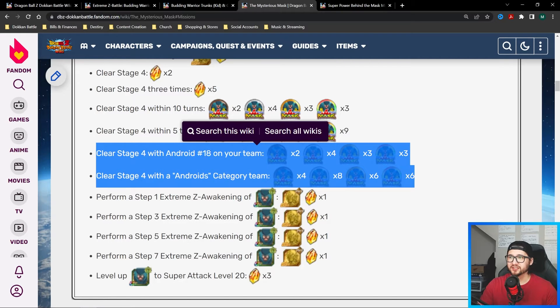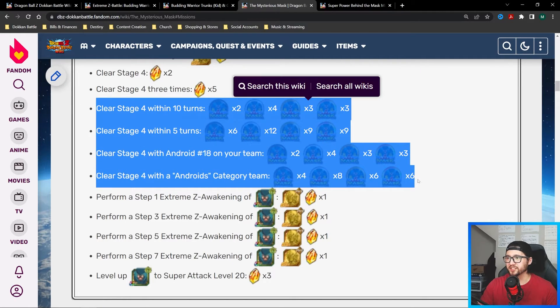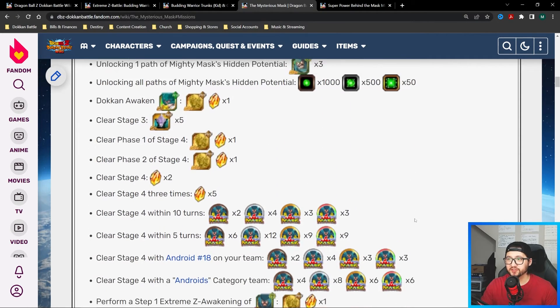I know the unit isn't great, but you might need it. Focusing on these four missions in particular: clear stage four within 10 turns is pretty easy. Then clear stage four with Android 18 on your team, and clear stage four with an Androids category team. Just make an Androids category team with Android 18 and clear the stage — you'll complete all four missions at once.